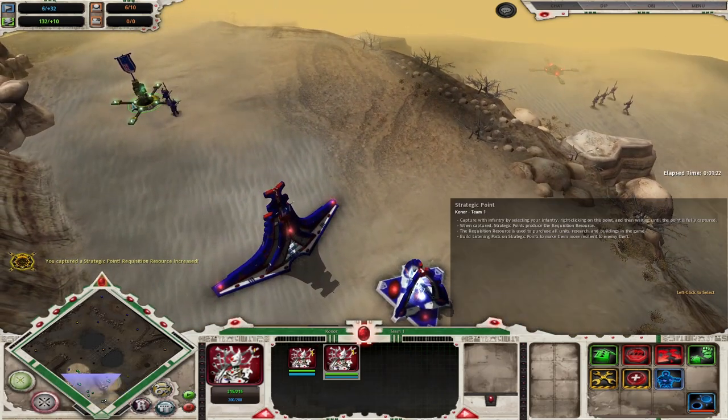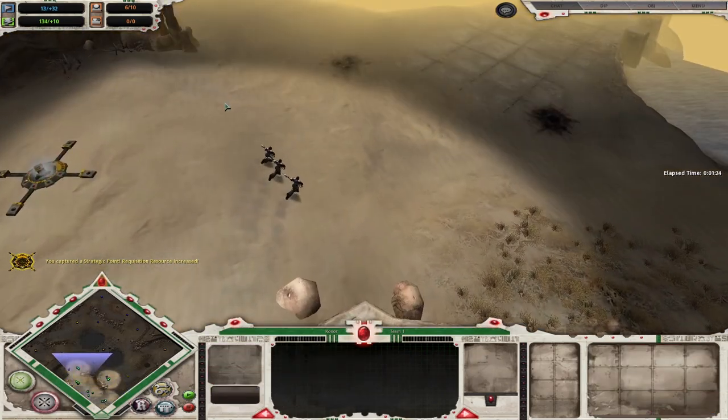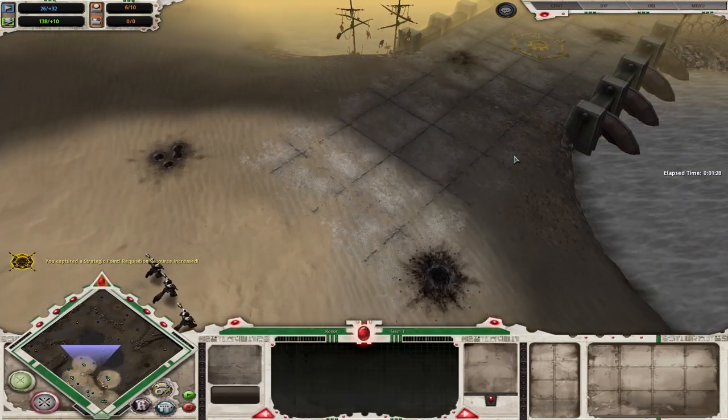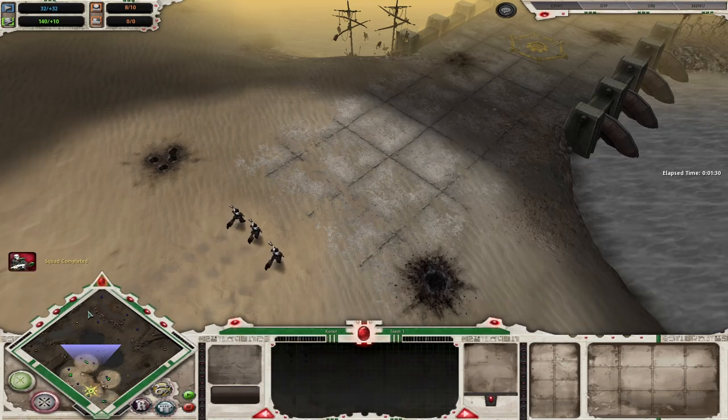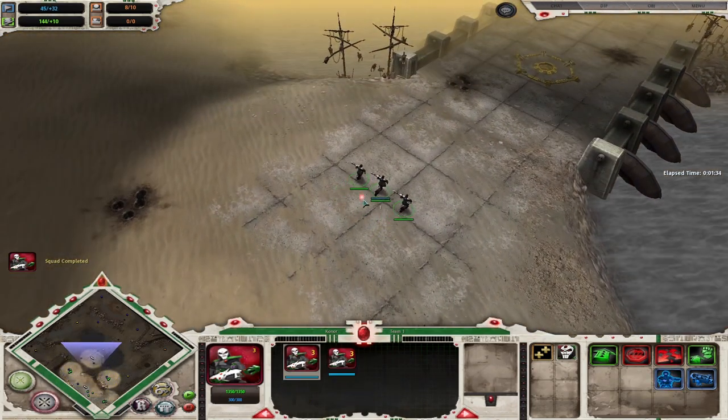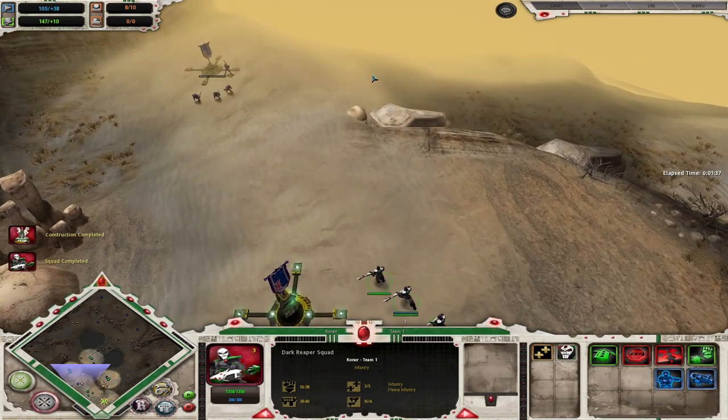Fleet of Foot, while it's on, will let your squads run 50% faster but they'll be 50% less accurate. So when you're attacking, you have to turn it off — and this is when your Micro Skills will be tested a little bit, as it's a very micro-intensive race.